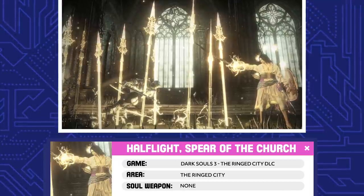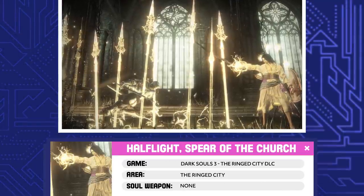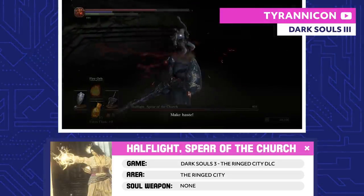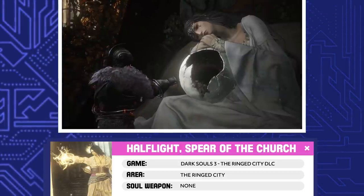Halflight, Spear of the Church. Halflight was one of a number of missionaries sent to the Ringed City. When all the other missionaries bailed after witnessing the terrors of the Ringed City, Halflight stuck around to protect Princess Filianore.